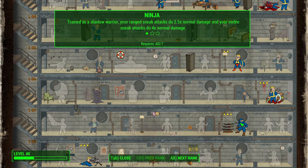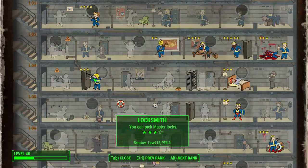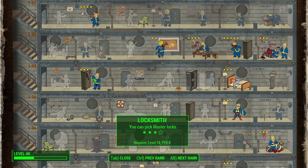Finally, Ninja is hugely important for this build because you get that bonus sneak attack damage. At rank 1 you get 2.5x normal damage, all the way up to 3.5x with rank 3. Ninja is an obvious addition — we are using ranged weapons and taking Sneak, so Ninja makes total sense. You're going to one-shot so many enemies with this build. Ninja is the last of our signature perks.